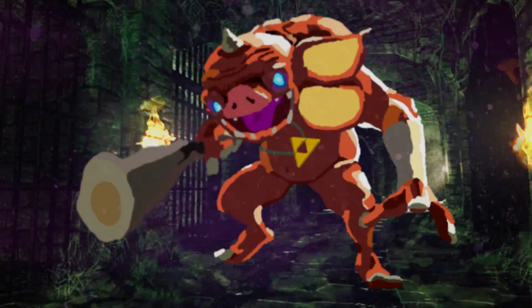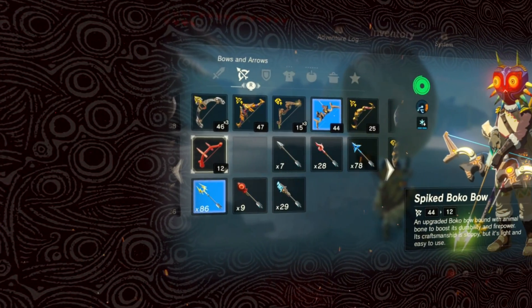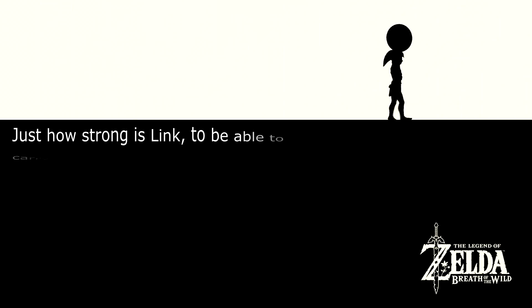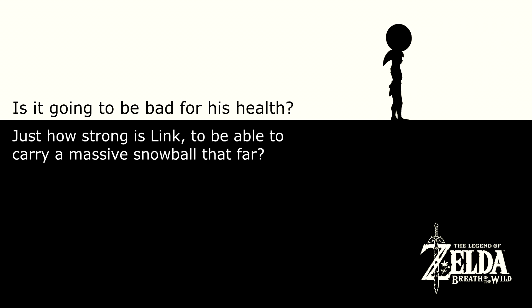Well, today that's what we're going to try and find out. So recently I filmed a video carrying a snowball to Eldin and then throwing it into Death Mountain. It was quite a long process and it took me 8 hours. During those 8 hours I had one thought that my mind kept coming back to — just how strong is Link to be able to carry a massive snowball that far? And is it going to be bad for his health? That's going to be the focus of today's video.